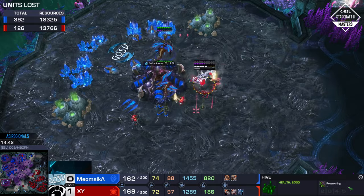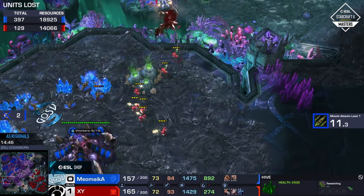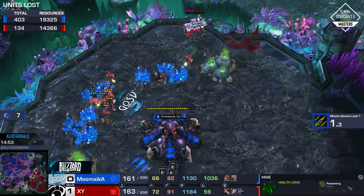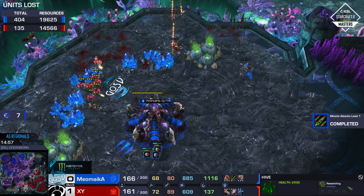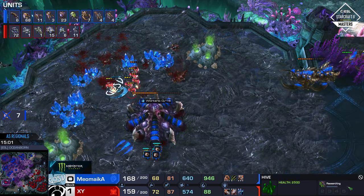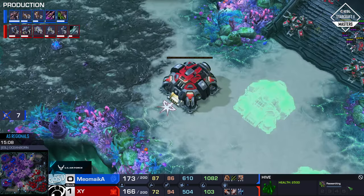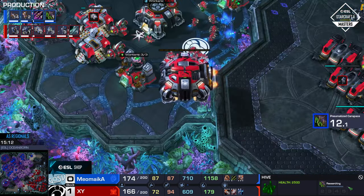And this drop that comes in is going to get some work done. Oh, if he could find a Viper with this drop — that would be amazing. And there he does get it. Meomica — well, I know whose position I like more now. Before that attack I wasn't too sure, but yeah — XY is now in a fantastic position in this game. He's gotten up to that Ghost count. I agree. I would like to see the Liberator transition, but honestly with what Meomica has been playing, if you hit your EMPs and deny the Vipers, Tank Ghost will work.